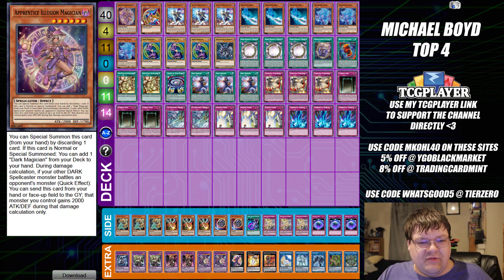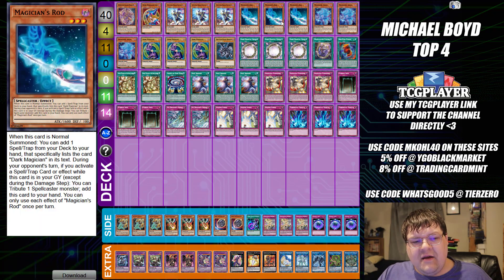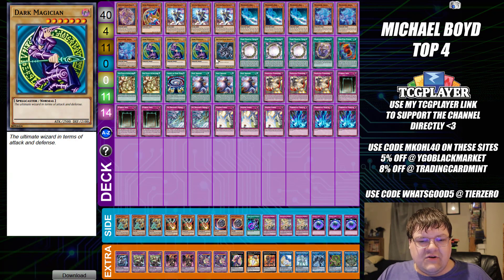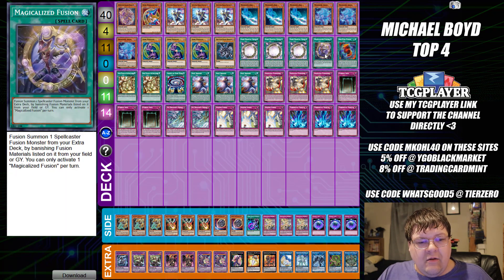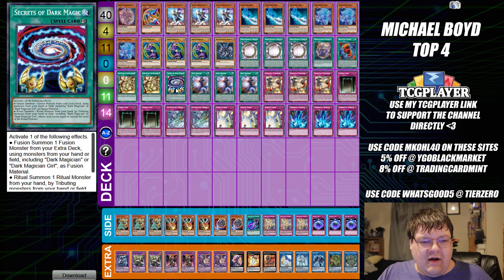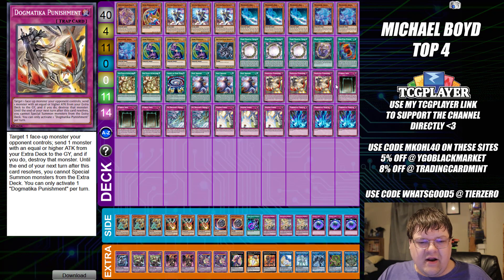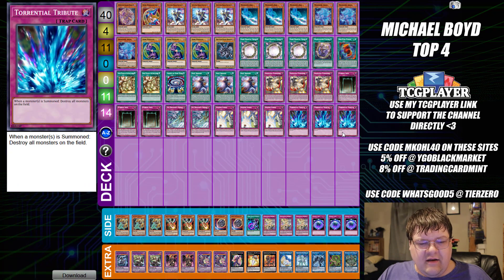We have one copy of Apprentice Illusion Magician Girl, one Dark Magician Girl, triple copies of Phantasme, triple copies of Magician's Rod, triple copies of Magician Souls, triple copies of Dark Magician, one Red Ice, triple copies of Dark Magical Circle, one Magical Ice Fusion, one Red Ice Fusion, two copies of Secret Village — this is pretty spicy — one copy of Secrets, triple copies of Soul Servant, triple copies of Dogmonica Punishment, triple copies of Eternal Soul, two copies of Ice Dragon's Prison, triple copies of Psalm Strike, and triple copies of Torrential Tribute.